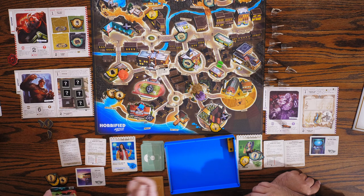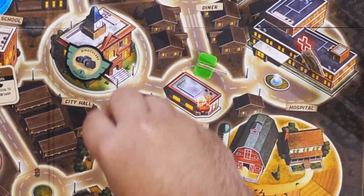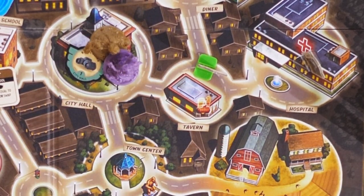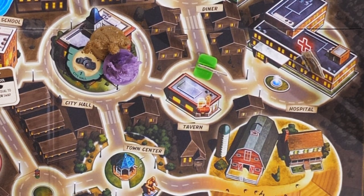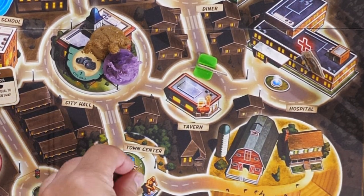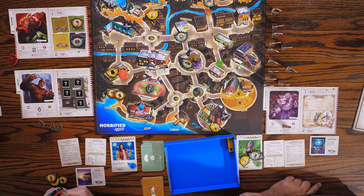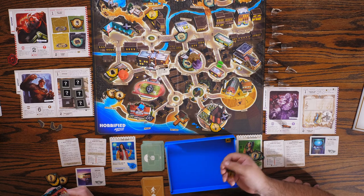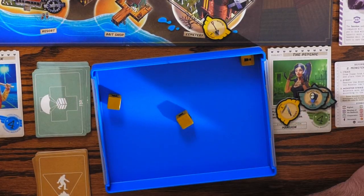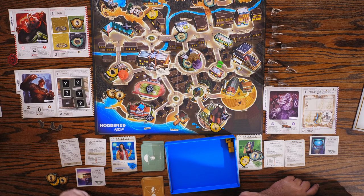They move towards the closest person, so they're both going to move up. We're both two spaces away — let's move them there. Bigfoot will roll two dice before he moves. Nothing — good. The traps just stop Mothman's movement automatically. Once we get all the traps set, if Mothman were trying to get to somebody, the trap would stop him — it still attacks you, it just stops the movement.